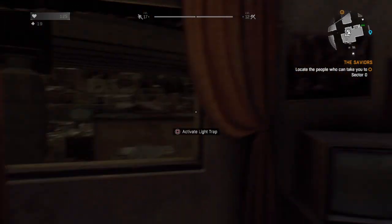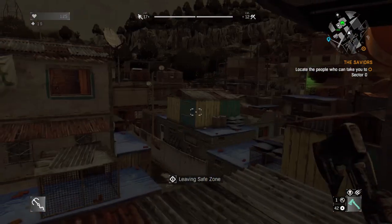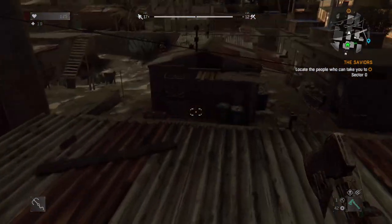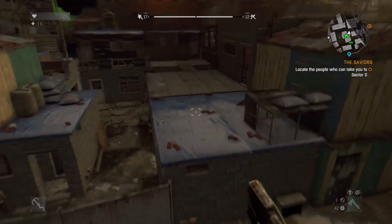Here we are in Dying Light and I'm going to show you my agility grind - my little method that I like to use. A lot of other people have their own thing; a lot of them involve just climbing the same spot over and over again. There are places where it's better than others, but I like one that's a little more active, so I found this one and I'm going to show you what it entails.